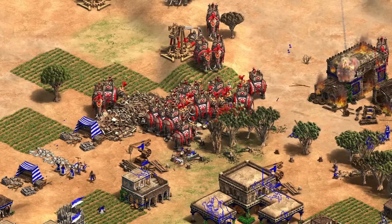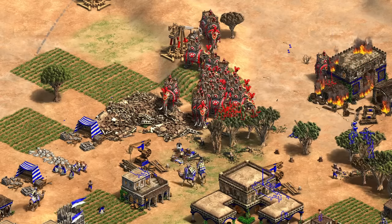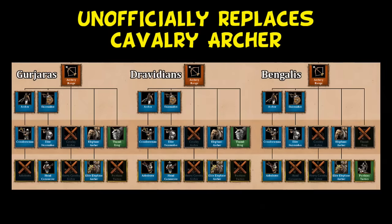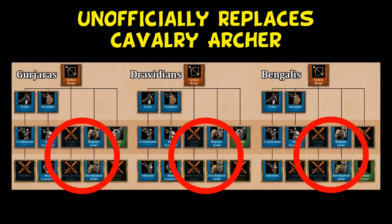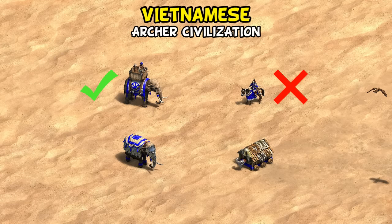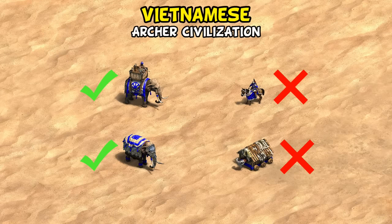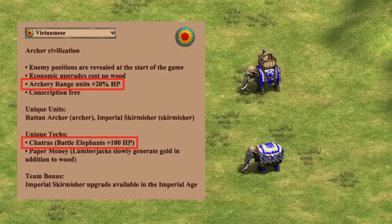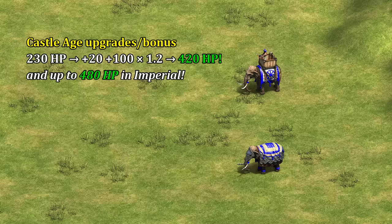We'll start with the elephant archer, which at the moment is restricted to the Three Dynasties of India DLC civilizations — Bengalis, Dravidians, and Gurjaras — effectively working as a cavalry archer replacement, as no civ has access to both of those units. Let's begin by giving both to Vietnamese, as I think they're one of the more interesting examples: adding elephant archer and removing cavalry archer, while also adding armored elephant and removing the ram line. Remember their archery range units have plus 20 HP, and they have a unique tech giving battle elephants another 100 HP, which could easily be expanded to all elephants.